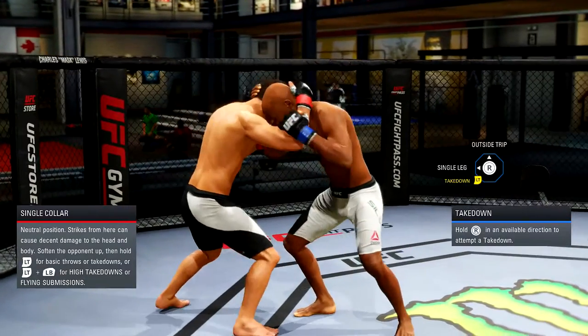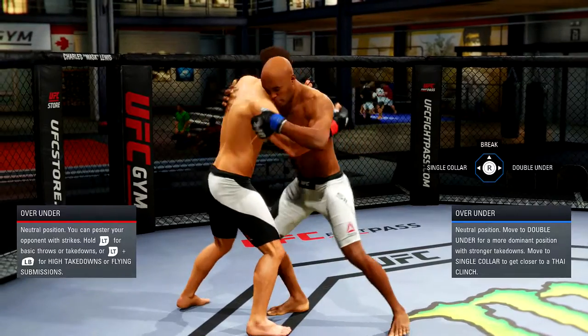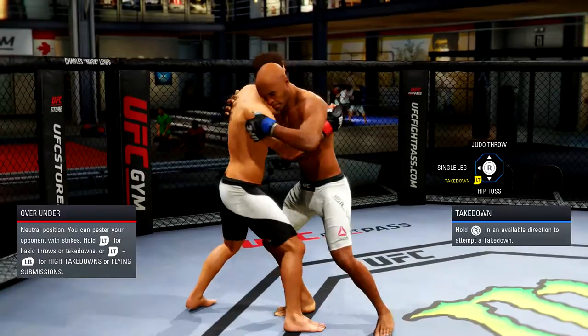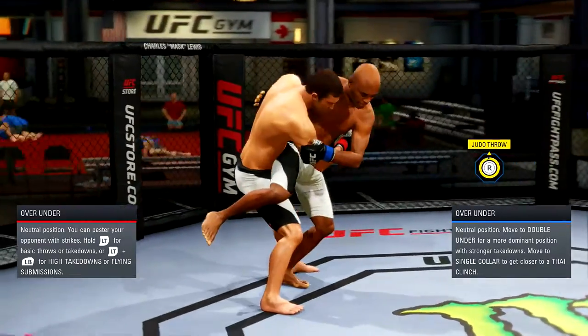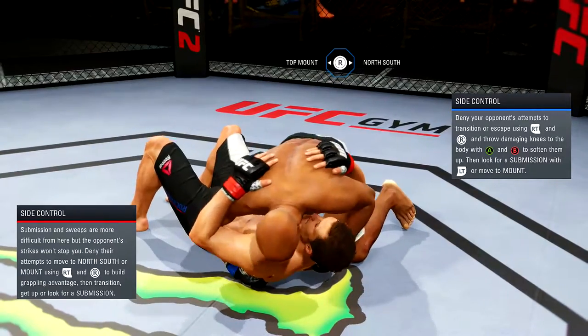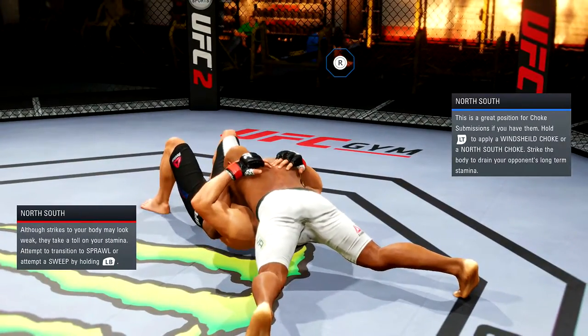I don't know if a lot of people know this, but wherever your left stick is pointing — whatever direction — it affects the punch you're going to be throwing. It might come out as an elbow or an uppercut or something like that depending on your direction.